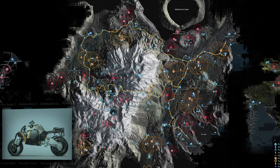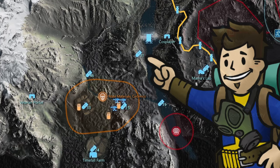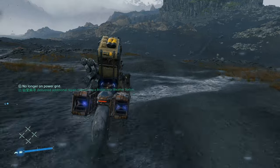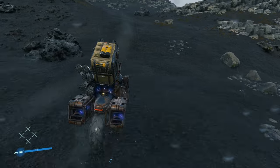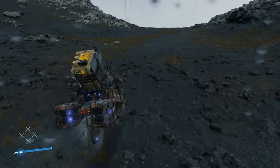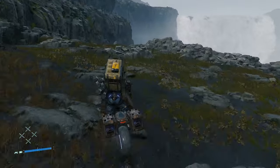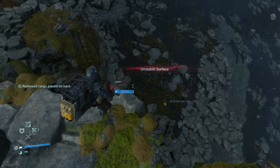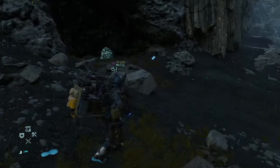The 23rd memory chip contains schematics of the reverse trike ride type — making it the most useful chip since you get something you can ride out of it. It's a bit out of the way: once you've hit the southern edge of the blackened landscape, head east towards the giant waterfall. Of the multiple outcroppings, go to the lowest one for a wonderful view of the waterfall, and take a short path down to the cave containing this memory chip. Descend however you see fit and right at the front of this cave will be the memory chip.